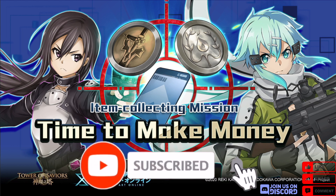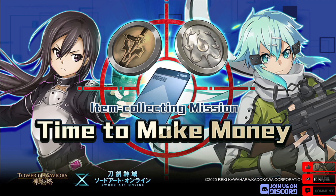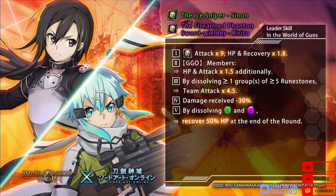Moving on, there will be a new currency of credits along with the core and yurd from the SAO and ALO part of the shop respectively. These two new cards — what I like to call femboy Kirito and the new Sinon with a gun — are free characters you can redeem in the shop and I'll be going over their skills right now. First off is their leader skill; they share the same leader skill. They run a primarily human team: human attack times nine, HP and recovery times 1.8, GGO members HP and attack times 1.5 additionally.